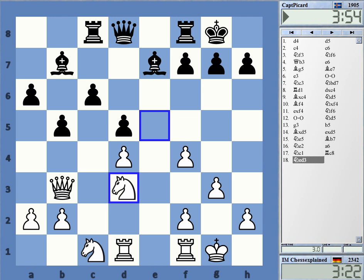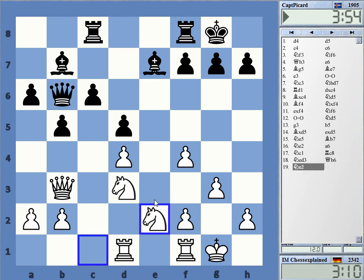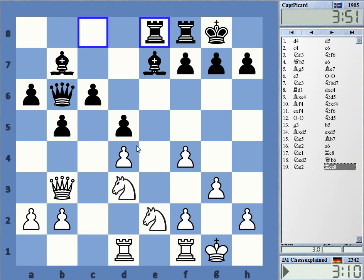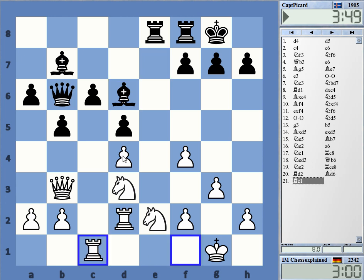I'm surprised Stockfish gives black an advantage here, which I really cannot believe. Why should black be better? Yes, two bishops and so on, but I have a pretty nice blockade on c5. The best black can do is c5 and this still leaves me with a good position. This is what Stockfish wants to play — I don't really understand why this is so great. I go Queen c3, then b4.